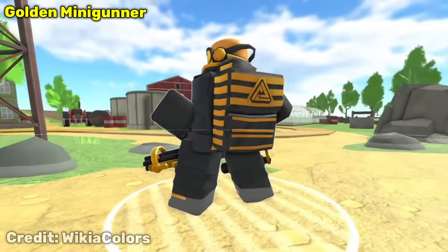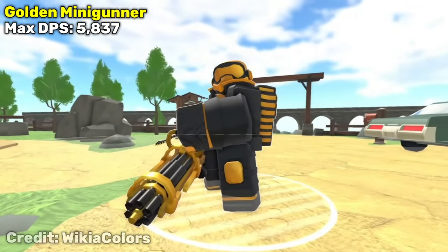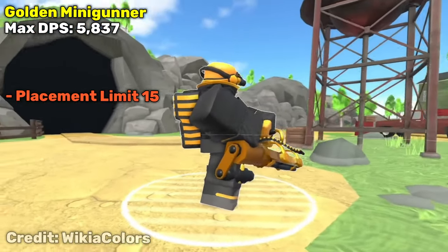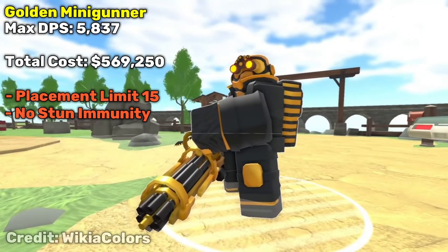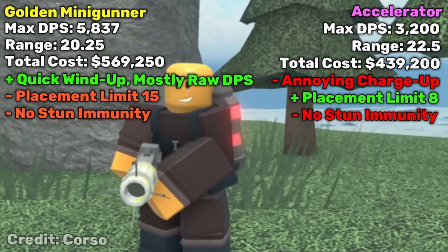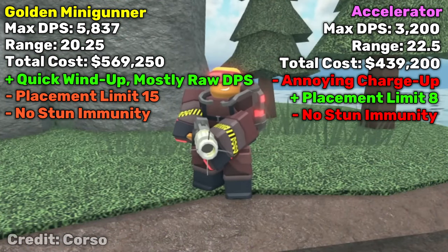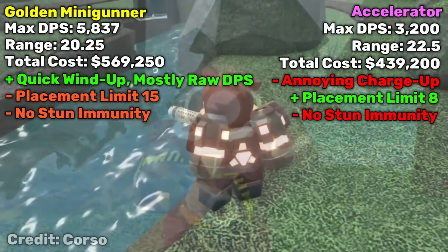What about the Golden Minigunner? The Golden Minigunner's max DPS is an insane 5,837 — the highest max total DPS of any tower in the game — but there are a lot of drawbacks. The placement limit of 15 is super high, leaving little room for other tower slots and placement on the map. There's no stun immunity, it costs 570k to max out, and it has a lower range of only about 20 with the DJ. Comparing this to the Accelerator, I'd say it's a draw. On certain maps and in lower player counts the Golden Minigunner can do wonders, but the Accelerator's higher range and lower placement limit prove more reliable on harder maps.